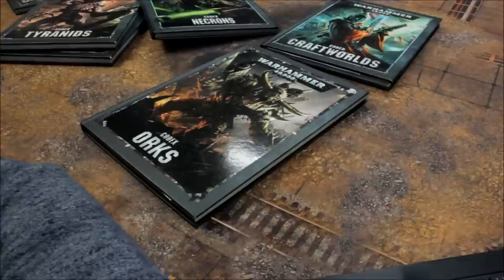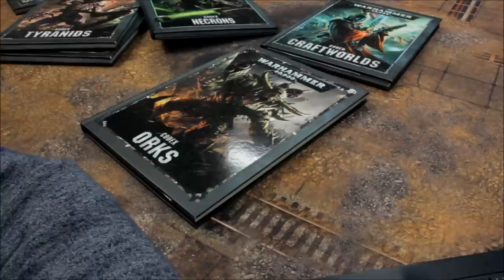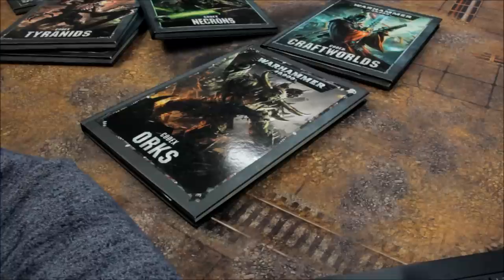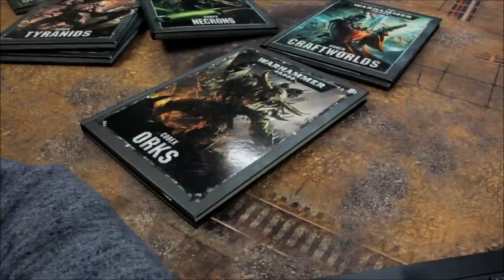Tau ranged weapons: Air Bursting Fragmentation Projector 8, Burst Cannon 8, Cluster Rocket System 15, Cyclic Ion Blaster 18, Cyclic Ion Raker 0, Destroyer Missile 0, Flamer 5, Fusion Blaster 15, Fusion Collider 5, Heavy Burst Cannon 0, Heavy Rail Rifle 25, High Output Burst Cannon 15, High Yield Missile Pod 25, Ion Accelerator 15, Ion Cannon 5, Ion Rifle 5, Kroot Gun 0, Kroot Rifle 0, Longshot Pulse Rifle 0, Markerlight — Fire Warrior/SA 5 (other models 0), Missile Pod 15, Neutron Blaster 0, Photon Grenade 0, Plasma Rifle 8, Pulse Blaster 0, Pulse Bomb 0, Pulse Carbine 0, Pulse Driver Cannon 10, Pulse Pistol 0, Pulse Rifle 0, Quad Ion Turret 0, Rail Rifle 10, Railgun 0, Seeker Missile 5, Smart Missile System 15, Supremacy Railgun 0.